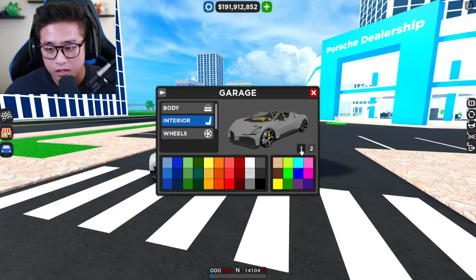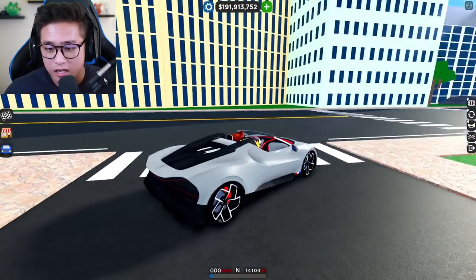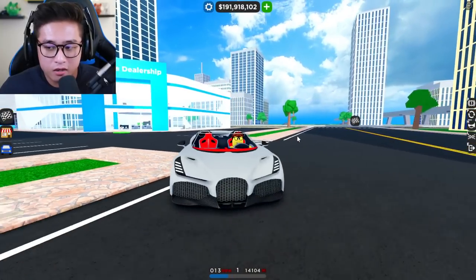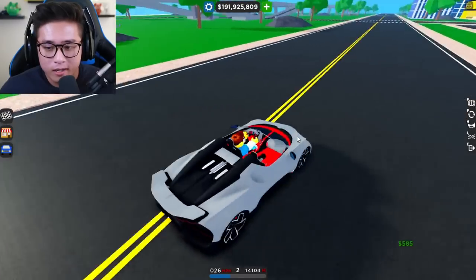The wheels are already black so we can keep those. For the interior, we can pick from two options — I want something brighter. Let's go with red, maybe red and black. Actually, matching gray with red calipers looks really really cool. We'll go with the red calipers and — oh, that is so clean! That's really really nice. We could also put the wing up — there we go, it looks so much better displayed like that.